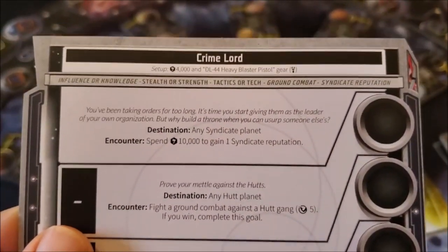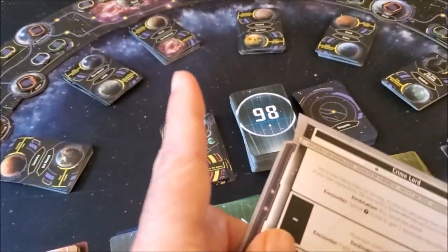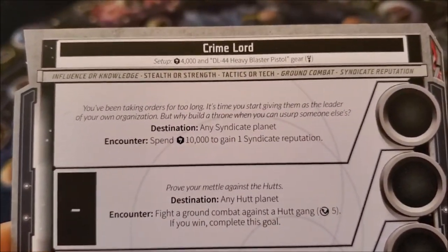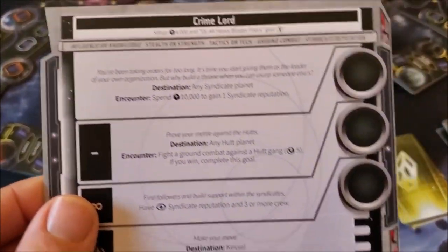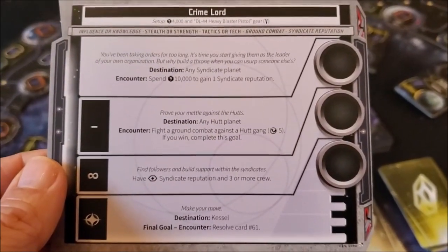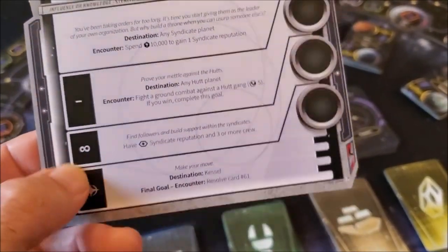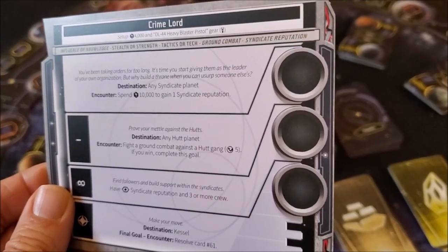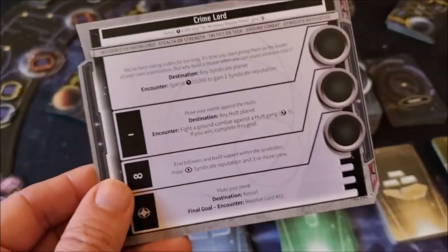Look at the top of your ambition sheet — it tells you your goal details. For instance, this goal is called Crime Lord. Your setup is 4,000 tokens, which replaces the money given out at the beginning, and it says you also get the DL-44 Heavy Blaster Pistol — so you go to the deck and pull that pistol out and gain it immediately. Then off to the side you have three new goals: a first goal, an ongoing goal, and a kind of final boss goal. You put your goal token indicators on the sides there as you accomplish each one, and the first person to win all of their ambition in addition to their fame wins the game.